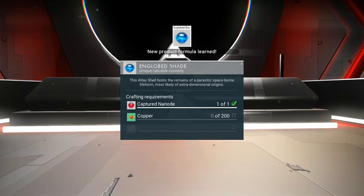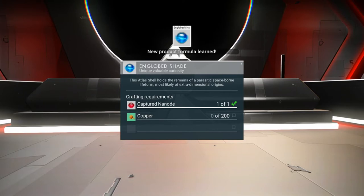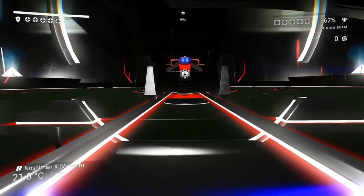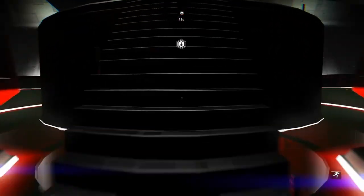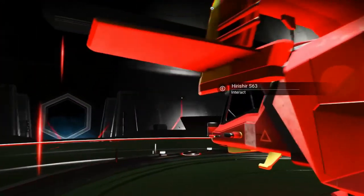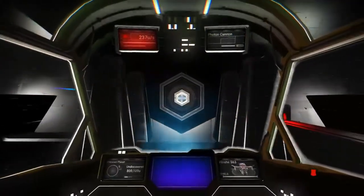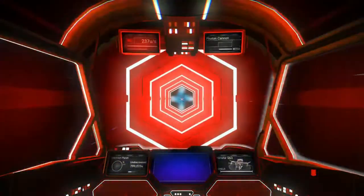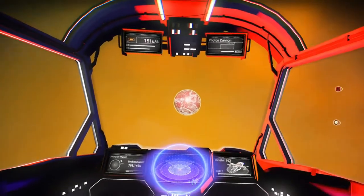The Atlas shell holds the remains of a parasitic space-born life form, most likely of extra-dimensional origins. It's an englobed shade — so we need our nanite and some copper. These quests are cool and all, but I really wish the Atlas just didn't have its own language. Why would it be speaking to me in a language I can't understand? I have no idea what I'm agreeing to when I do these quests. There could be a really cool story here but I'm only hearing like my side of it. There were at least 20 Atlas words there that I had no idea what they meant.